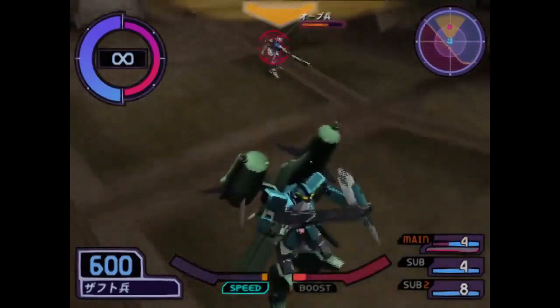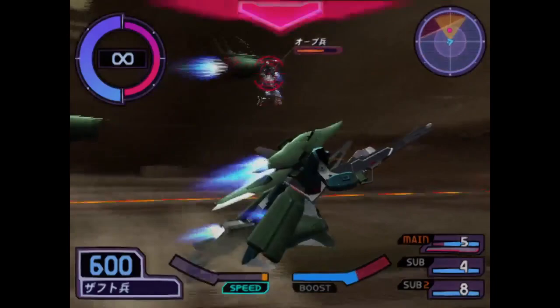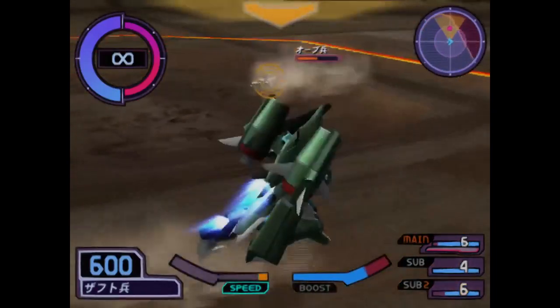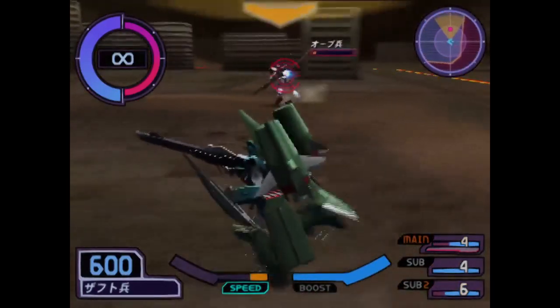The general tips are to keep the high ground and don't approach from angles where it won't take the Launcher Strike some time to adjust the firing angle. The reason for the latter being that the Launcher Strike has to stop in place when executing any of its attacks, except for the rather feeble head Vulcans.